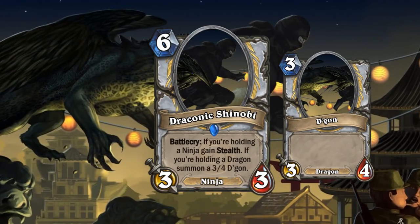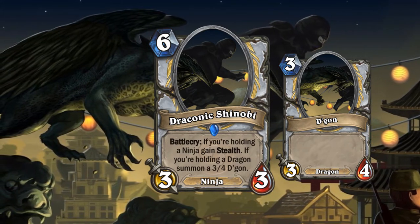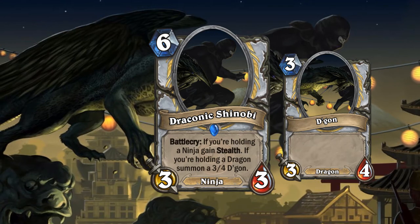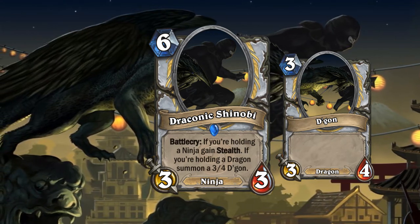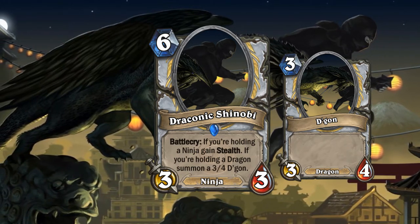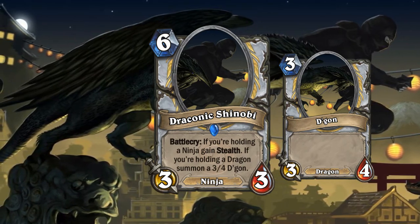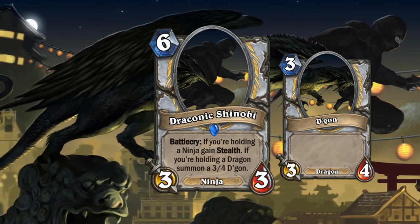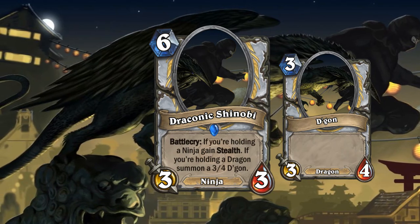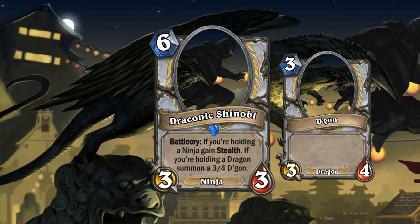Next up is the Draconic Shinobi, a 6-mana 3-3 ninja. Battlecry: if you're holding a ninja, it gains stealth; if you're holding a dragon, summon a 3-4 Dragon called the Dagon. The Dagon is simply a 3-mana 3-4 Dragon — nothing special about it. But this is a decent dragon card and a really good dragon-ninja card. A 3-3 stealth and a 3-4 Dragon fit the Boulderfist Ogre stat line split in a fairly reasonable way. Even in a dragon deck with two copies, they might occasionally trigger each other, making for a fairly effective deck.